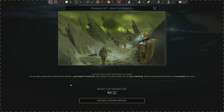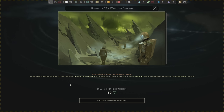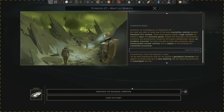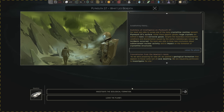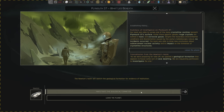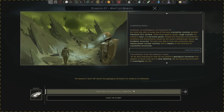As we were preparing for takeoff, we spotted a geological formation that appears to house some sort of cave dwelling. We're requesting permission to investigate the site for 60 carbon. The creepy music comes back right as this happens. Is this the extra temptation that gets our team killed — the 'one more thing' we shouldn't have done? We should have just left when we had the chance. But hey, we got two science teams — that's what they're for, right?